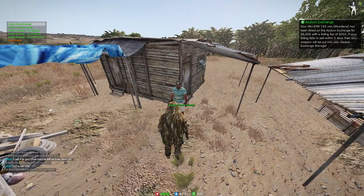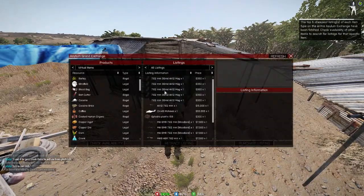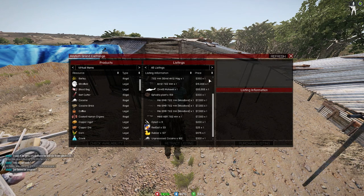To tell what you have listed, hit 'Asylum Exchange.' Everything on this side under 'listings' is everything people are currently selling.